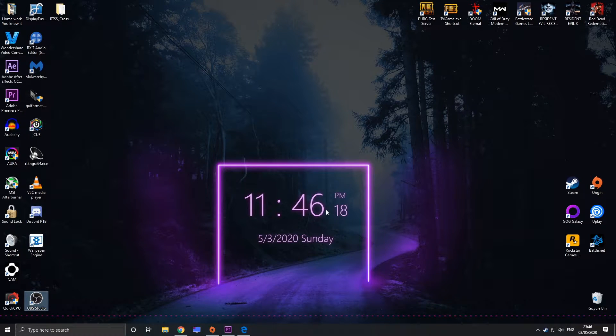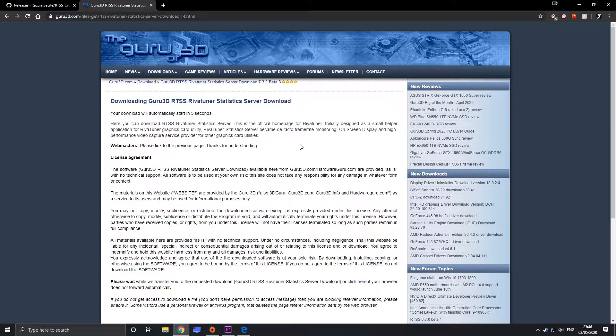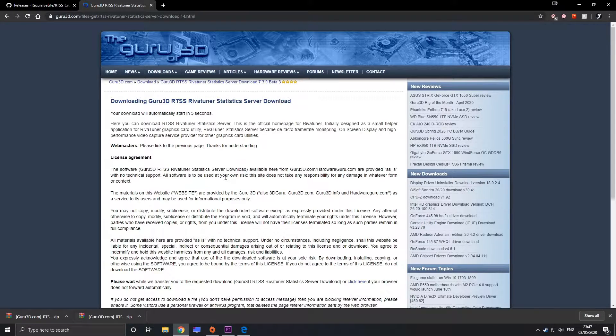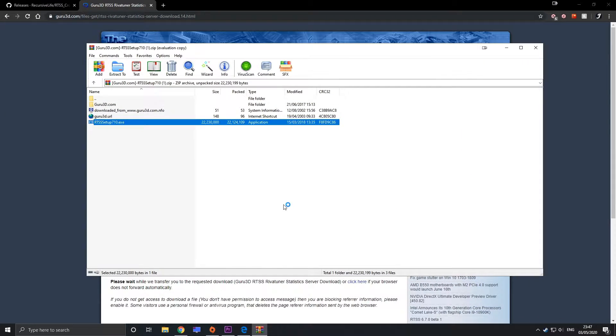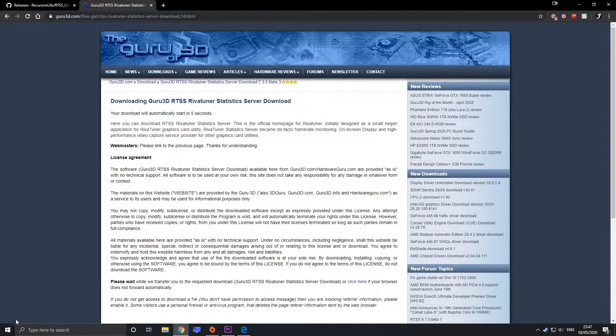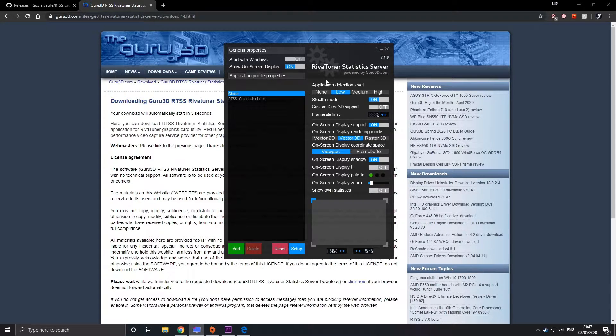All right, let's get straight into this. To get this working you'll need two programs. The first one is called RivaTuner Statistics. RivaTuner Statistics is the software used by Nvidia and AMD video cards to display the FPS counter in your bottom right-hand corner of your display. This link is going to be in the description — you just open it up and the download should start automatically in five seconds. After that's downloaded, you just open up the file and launch the installation. I've already installed it so I'm not going to go through the reboot process again, but it should show up in your start menu. Just type in RivaTuner Statistics and launch, and it should show up in your tray.